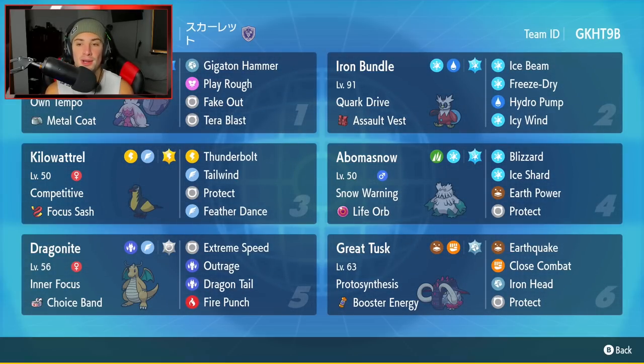Second Pokemon is going to be Iron Bundle - the futuristic form of Delibird - with Cork Drive and the Assault Vest as item. It's got Ice Beam, Freeze Dry, Hydro Pump, and Icy Wind for its four moves.